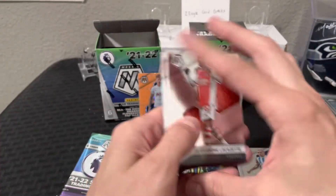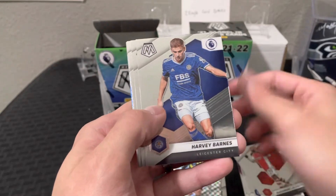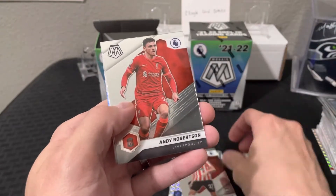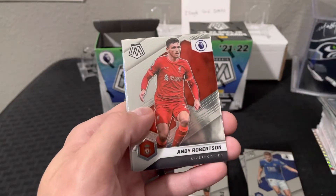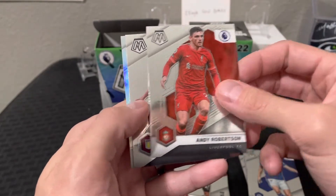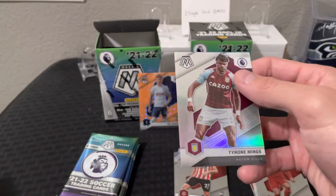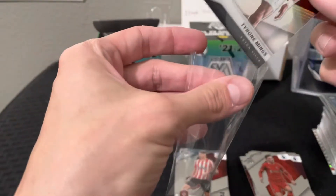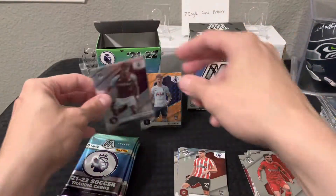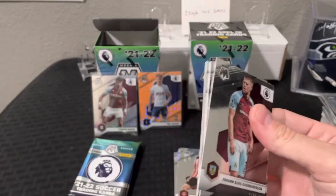Premier League should be kicking up here pretty soon — less than a month I think. Alexander-Arnold, Janelt for Brentford, Andy Robertson — that's funny, I think I pulled his card numbered out of ten from Prism, a gold prism out of 10, that was cool. Ollie Watkins, and our silver is Tyrone Mings — we'll go ahead and sleeve that up for Aston Villa. Again these are not numbered. Prism, also a defender from England — a couple of parallels: silver.